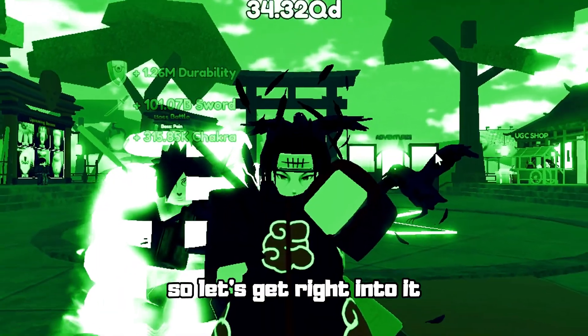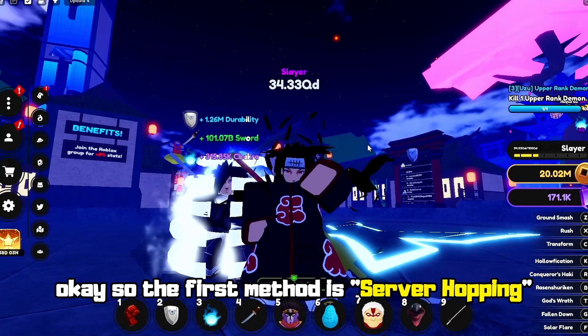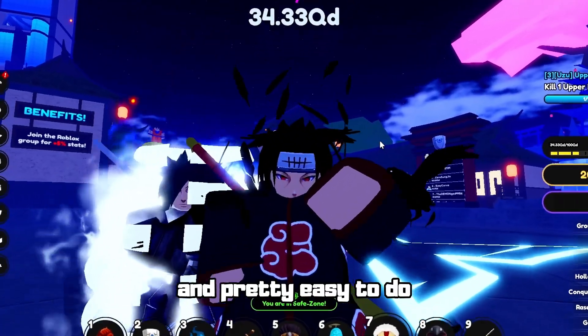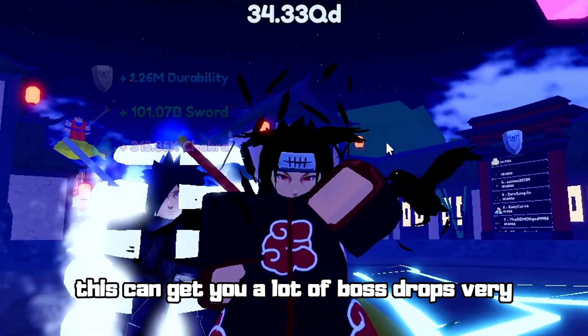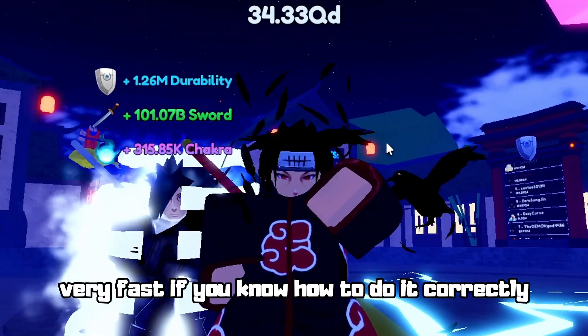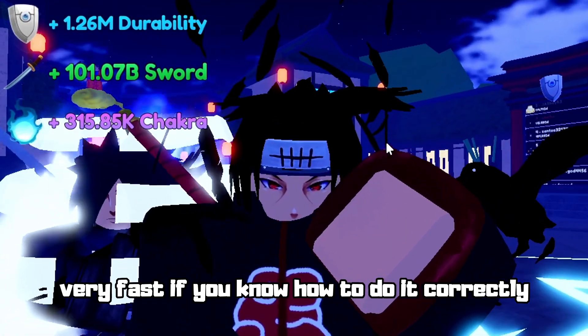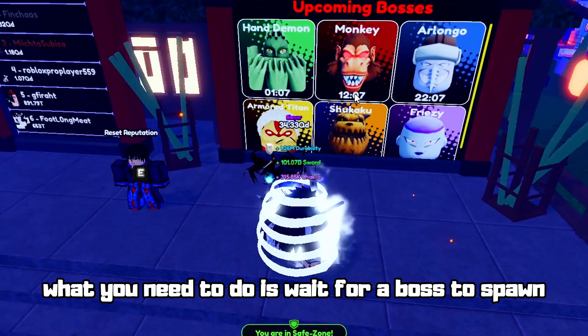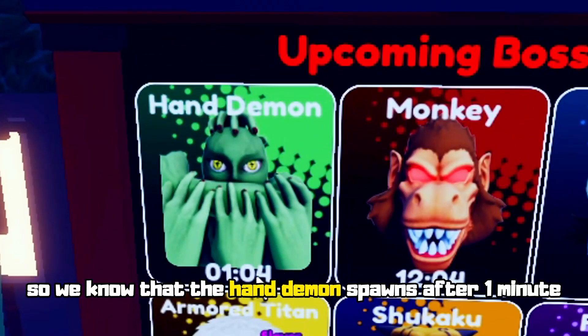The first method is server hopping. This one is very important and pretty easy to do. If done right, this can get you a lot of boss drops very fast. To do this correctly, you need to wait for a boss to spawn — we know that the Hand Demon spawns after one minute.